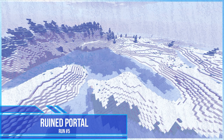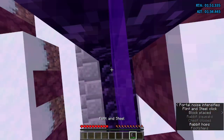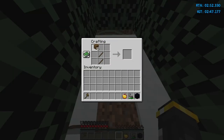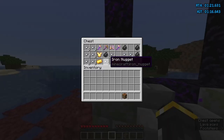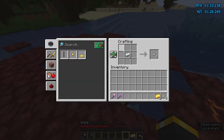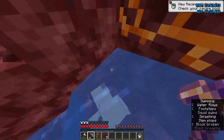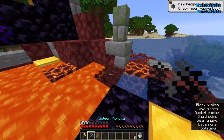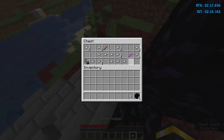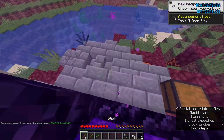Run number 5, ruined portal run. If the ruined portal is completable, just complete it and light it with flint and steel or with a fire charge. You can get some wooden tools and enter the nether, or enter the nether and make your tools there. The ruined portal also might not be completable, but if the chest contains at least 27 iron nuggets, you can turn them into ingots and make a bucket. And if there is lava around the ruined portal, you can make a regular nether portal with the bucket. Don't forget to get 3 more iron from the bastion chest so you'll be able to mine the gold blocks later on in the run. If the ruined portal is completable and you have 27 iron nuggets in the chest, you can complete the portal and make an iron pickaxe.